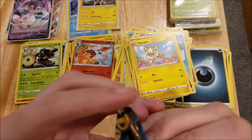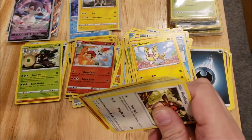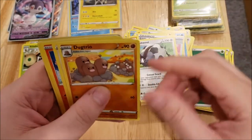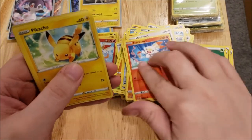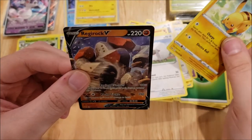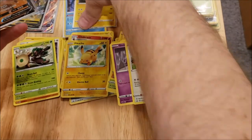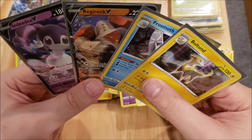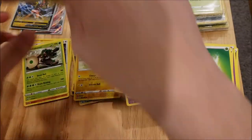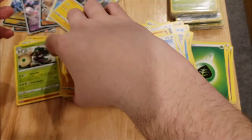Now our last pack of this opening and of this Build and Battle box. There's a code card for you. We have a Grass Energy, a Lucky Egg, a Dubwool, a Dodrio, a Ho-Oh, a Scorbunny, a Pikachu, a Sneasel, a Wooloo, a Reverse Foil Pikachu, and a Regirock V. Wow — this last one definitely made up for those first two. In this last box we got two foils, two Pokemon V cards, and a Rare Reverse Foil. That's not bad. We also got the Rare Cinderance Reverse Foil, so overall not bad.